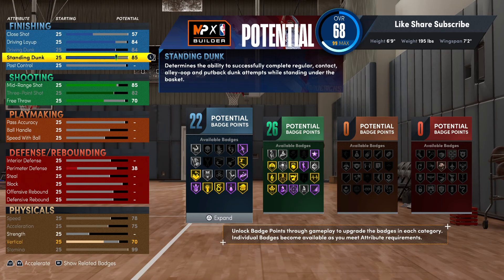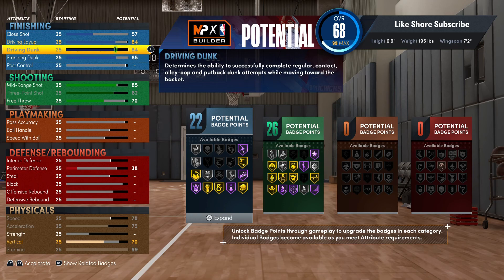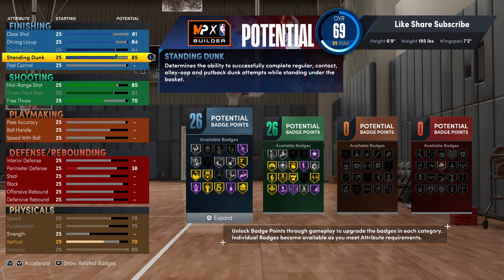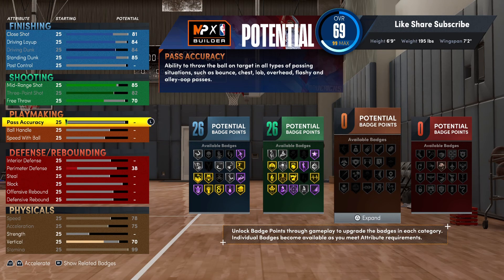It's not that they nerfed last year's power fours - they just let everybody be able to do it. Builds from 6'6" to 6'9" specialize at certain things. Builds under six feet specialize at shooting and playmaking but not really finishing - though you can finish too.